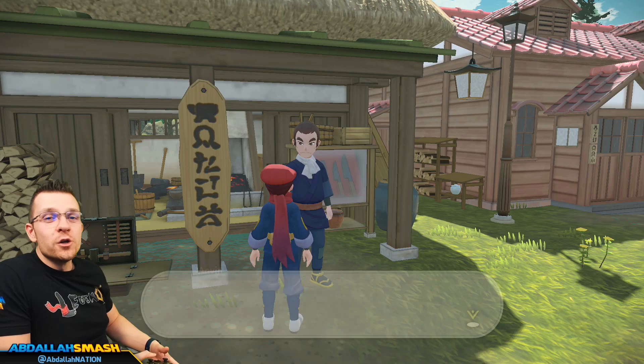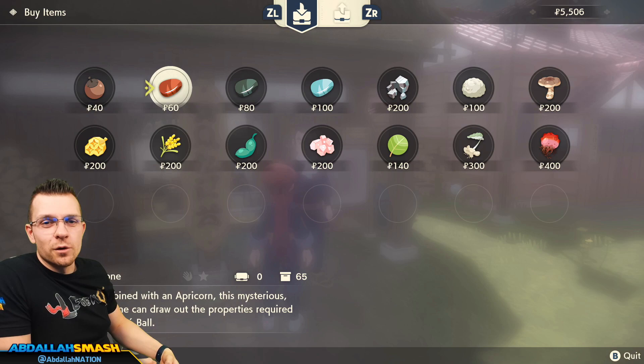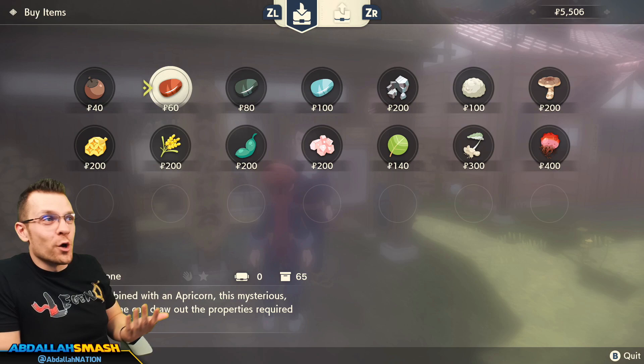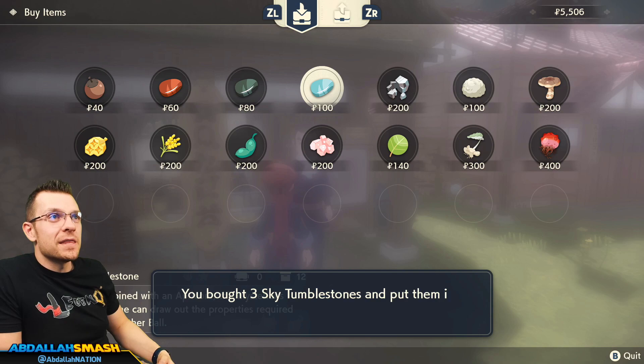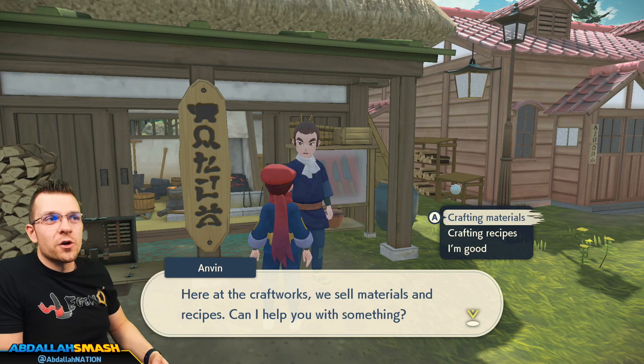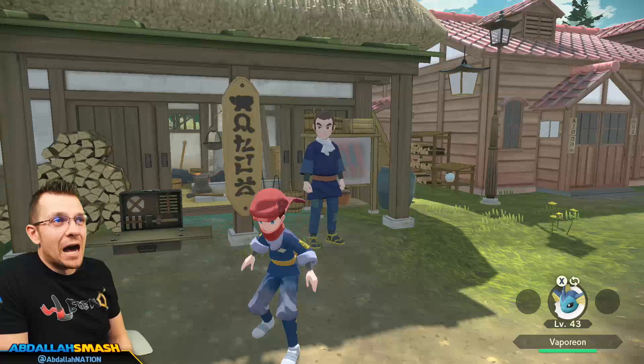What's really convenient about Anvin is that you can go over and buy all these materials. You might think, why would I waste time buying Apricorns or Tumble Stones when I could just grind for them? But there are going to be times where you just need Pokeballs and don't want to go craft them — so you'll come over here and buy a whole bunch. You'll buy Sky Tumble Stones to make Wing Balls and Jet Balls, and Iron Chunks to make the better versions. You can also come over here for crafting recipes and buy a bunch of them from him — most of these unlock as you play through the game.